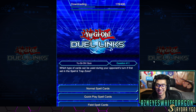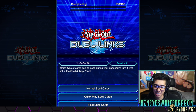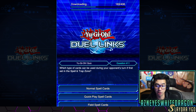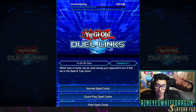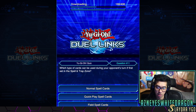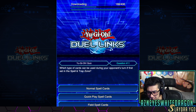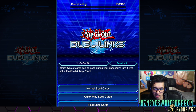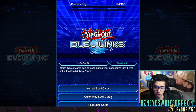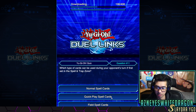All right, so far we're two for two — I know it says correct answers nine but I was just messing around with it for a little bit before I started recording. Anyways, this one says which type of cards can be used during your opponent's turn if first set in the spell/trap zone? Well, you can — I guess technically it's just quick play. I thought the answer would be trap cards, but okay, there we go.